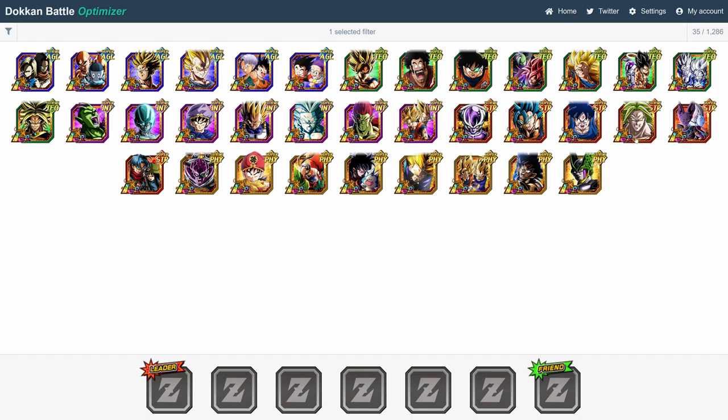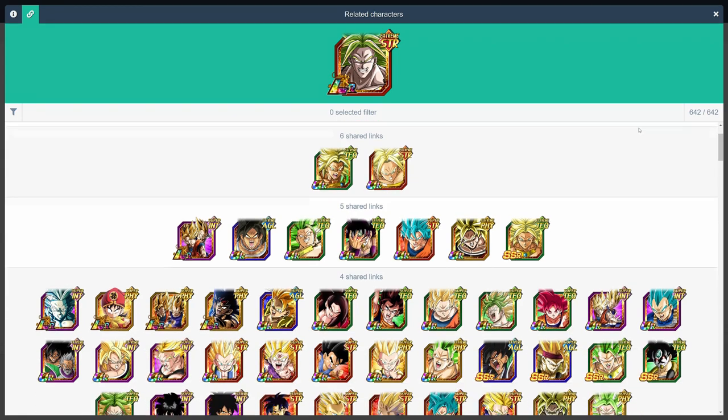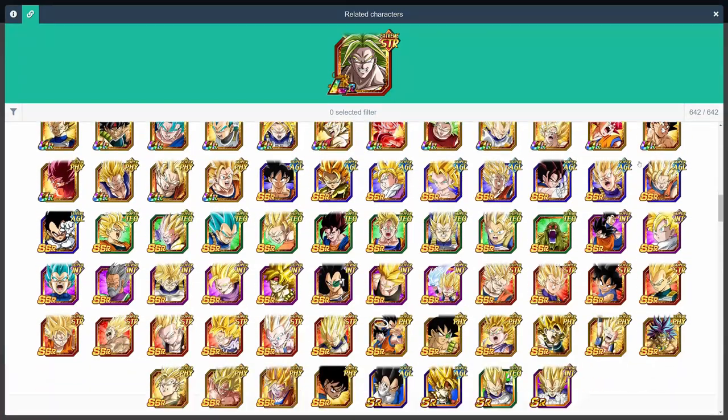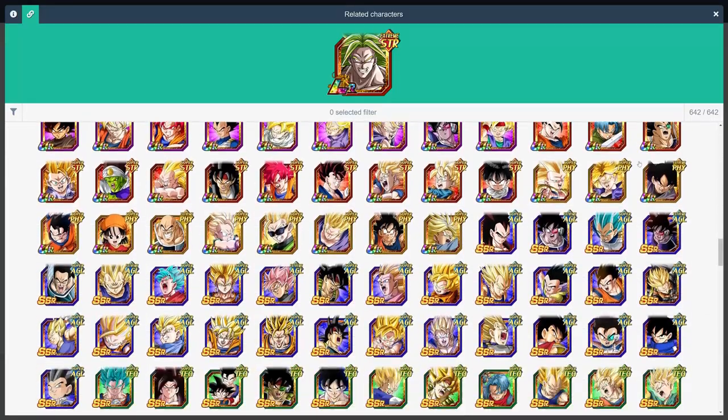So why don't we get things started with the OG SDR LR Broly. He's the former king of World Tournament, and still an absolute beast to this day. As you can see, the way this link feature works is that it sorts all the units in this game by the number of links shared with the main unit at the top, starting with the ones that share the most links, all the way down to the ones that share the least.